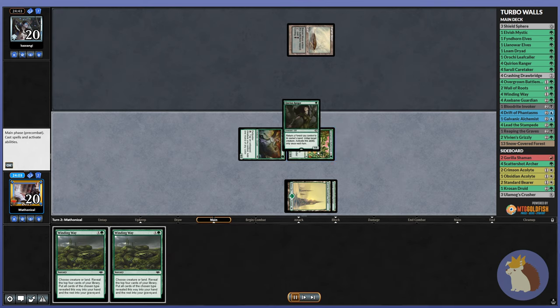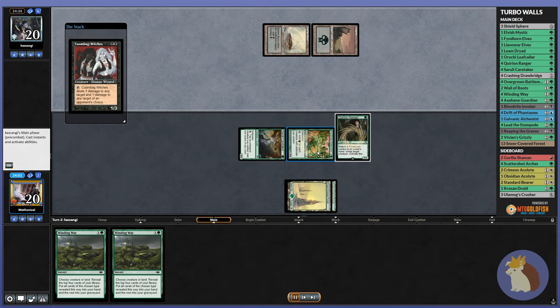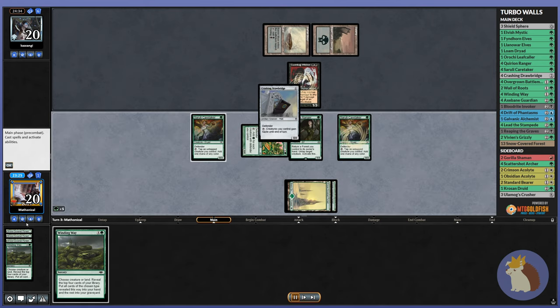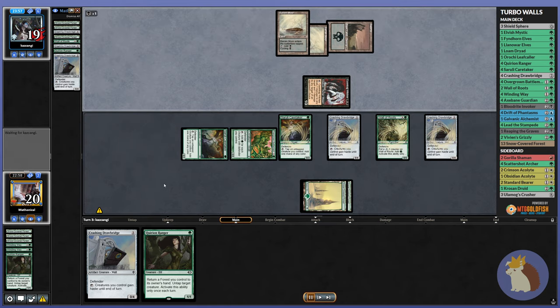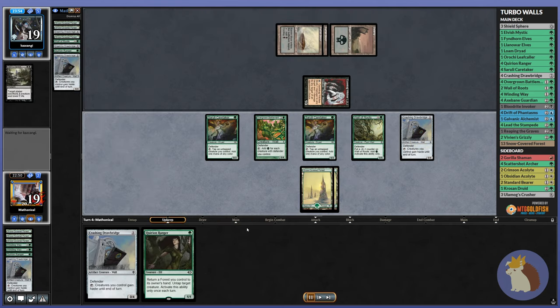Our opponent starts on a Baron Moor and then a Witches, so our Quirion Ranger that we played is starting to look pretty weak. Unfortunately our first Winding Way ended up just hitting 1 thing, and our second one ended up hitting kind of a lot of air — it was 4 random walls or 3 walls and an Aquarian Ranger that we're going to hold onto.